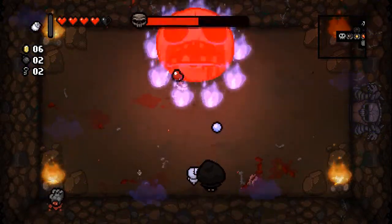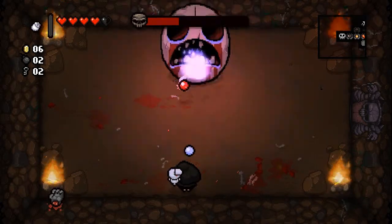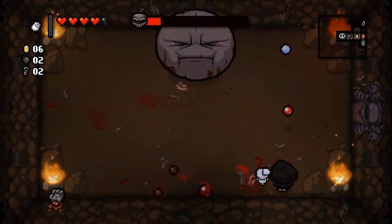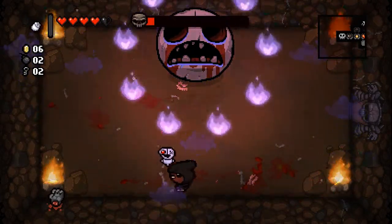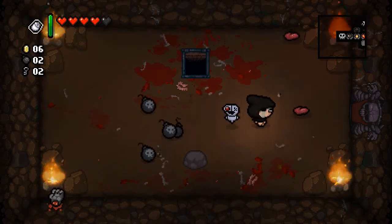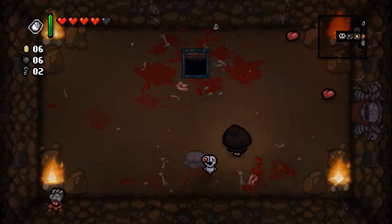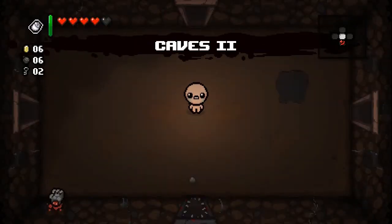Stay in that pattern, stay in that pattern. Oh, walked right into it. We did defeat Mega Maw and we got a Matchbook - evil up, gives us a ton of bombs. I didn't think we took any damage but maybe the Devil Deal works a little differently than I think.